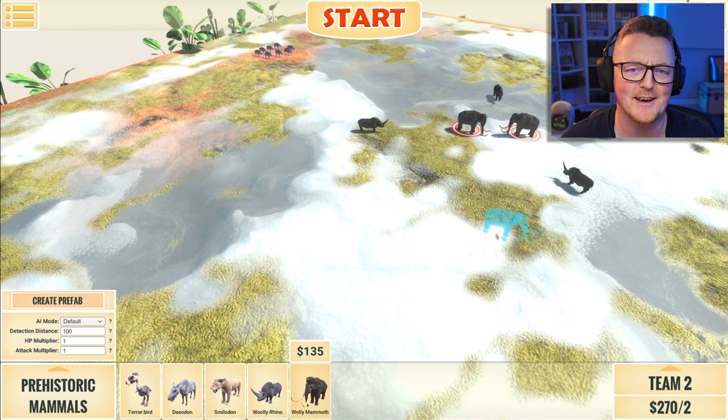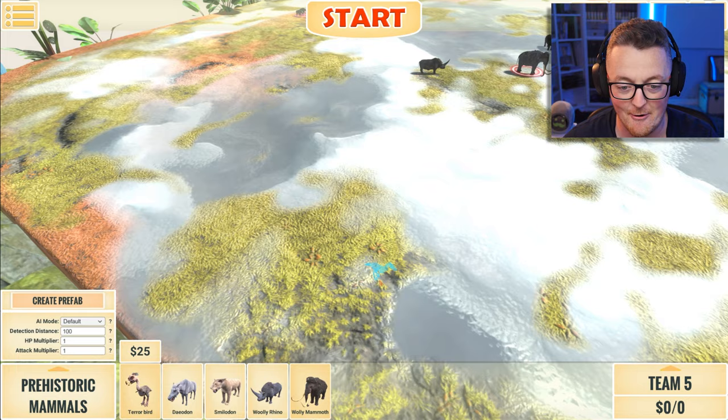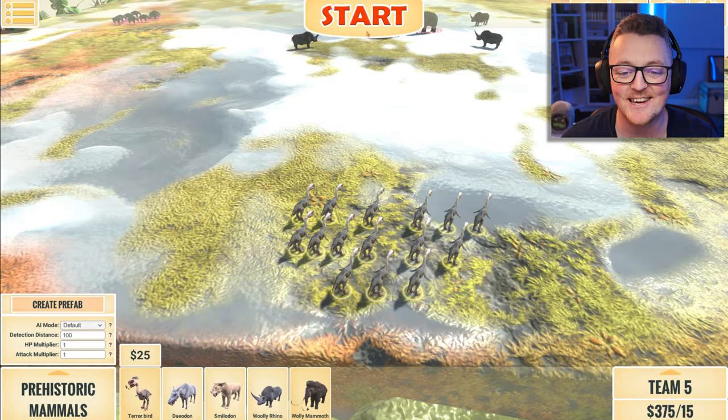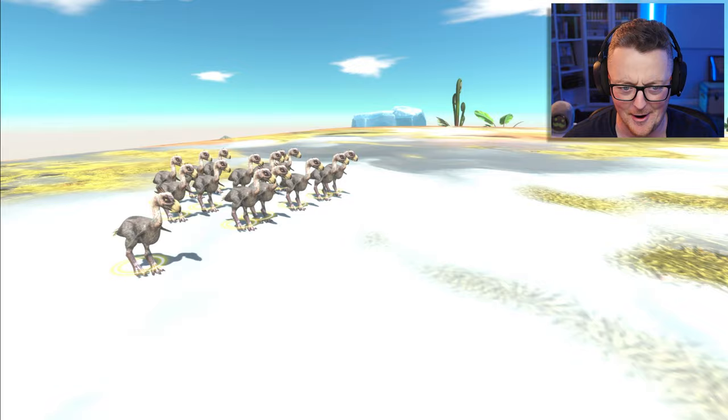Team five — we're adding terror birds, and this time I'm adding fifteen of them. Terror birds, go! Look at them — they're horrifying, they're terrifying. Terror birds are coming in on the butts of the rhinos and the smilodons, but this time we have two mammoths.